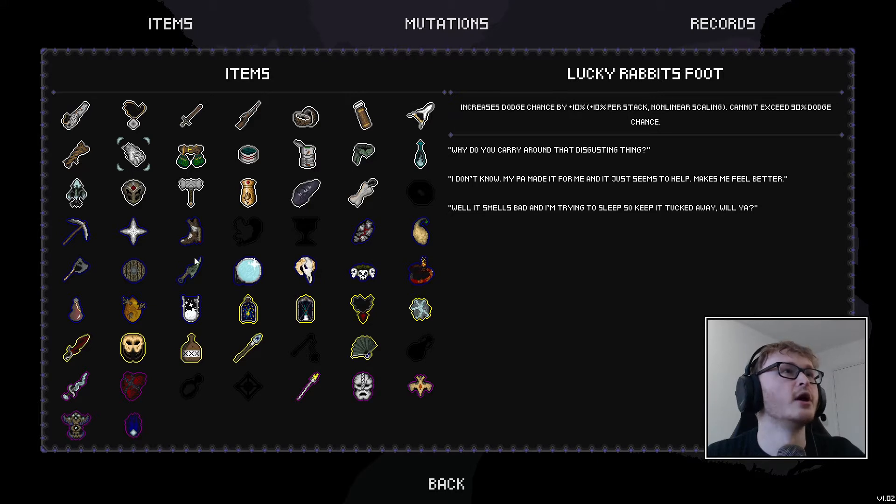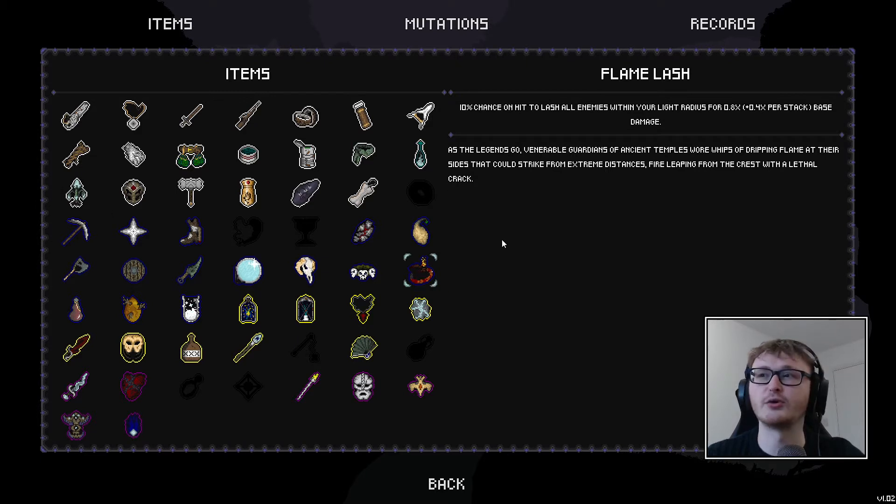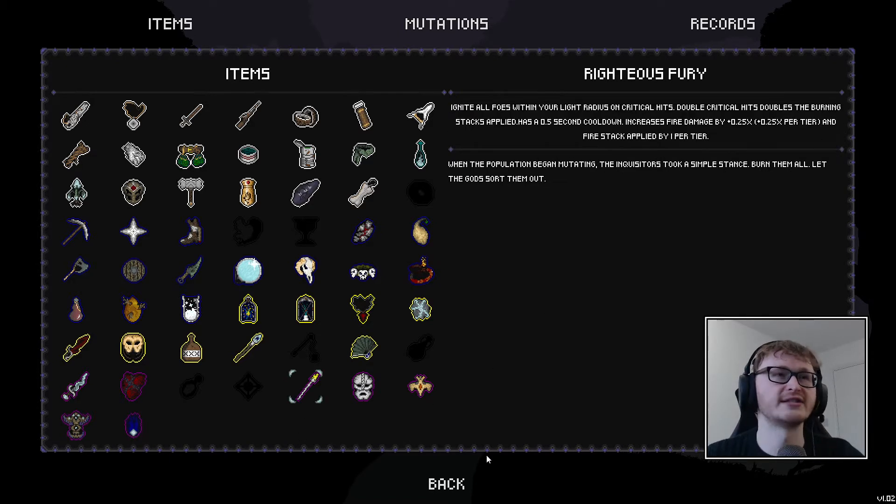We've got the rabbit's foot now, and we've got the lamp route which I'm really excited to use. Coupled with the flame lash, these are basically two things that deal with our light radius - the area around our character that is brighter. We know there's an Azul item that works on light radius, so we should be able to combine them and hopefully make a really cool light run.